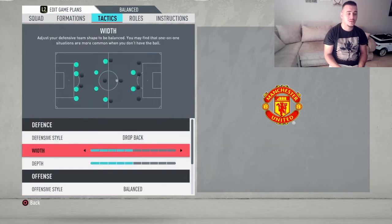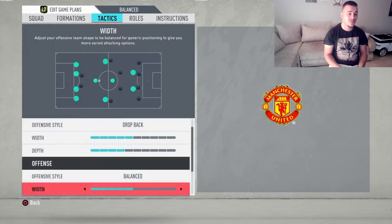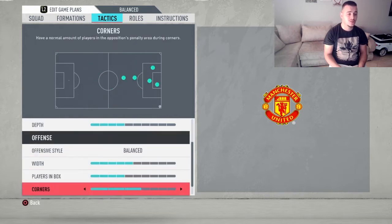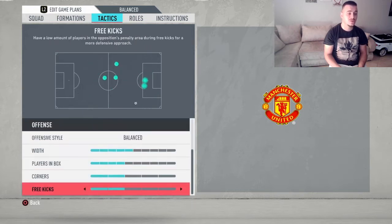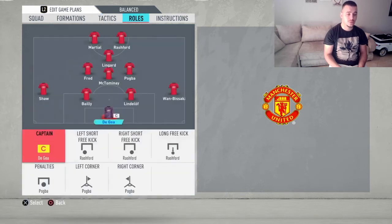So now we're gonna go to the custom tactics. Going up to the defensive tactics, it's going to be drop back with depth at 5, and width at 4. Moving up to the offense, it's going to be a balanced attack with width 5 and players in the box at 4. Going up to corners and free kicks, we're gonna leave them at 2.